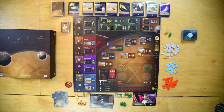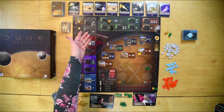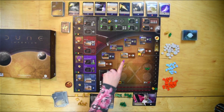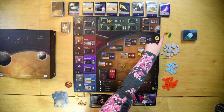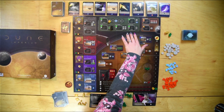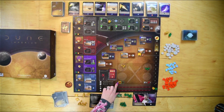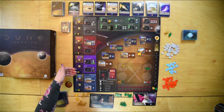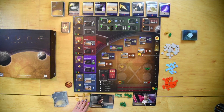For setup, you place the intrigue cards face down and lay out five imperium deck cards. You add the reserve cards next to them and place your third agent, which you can later pay to collect. You place your score disc, your combat markers on the combat track, four cubes on each influence track, three cubes in your garrison as troops, and the rest go to your supply.